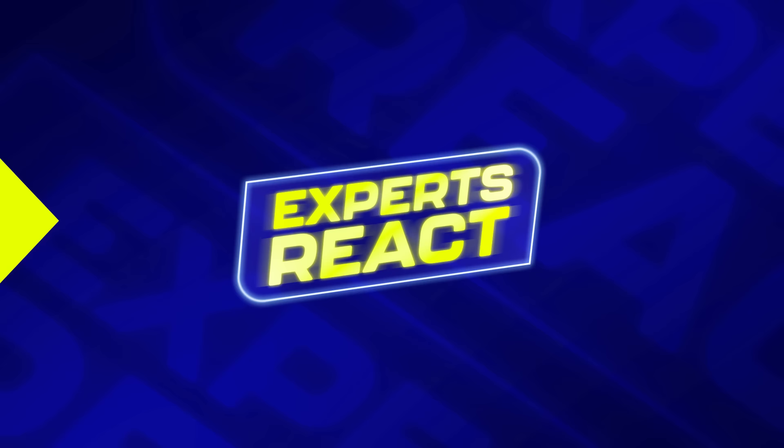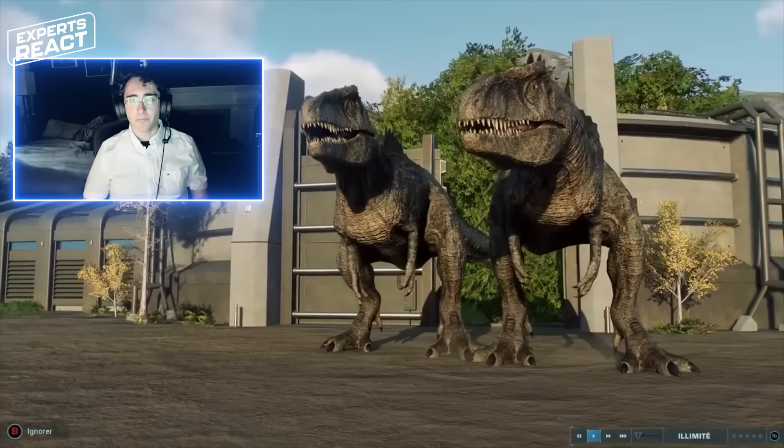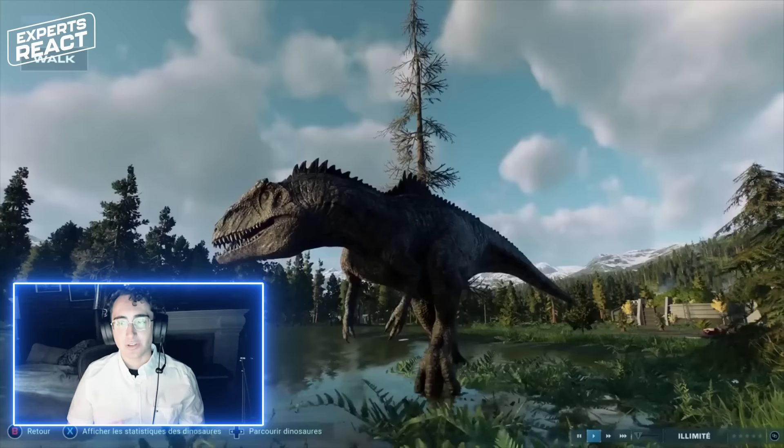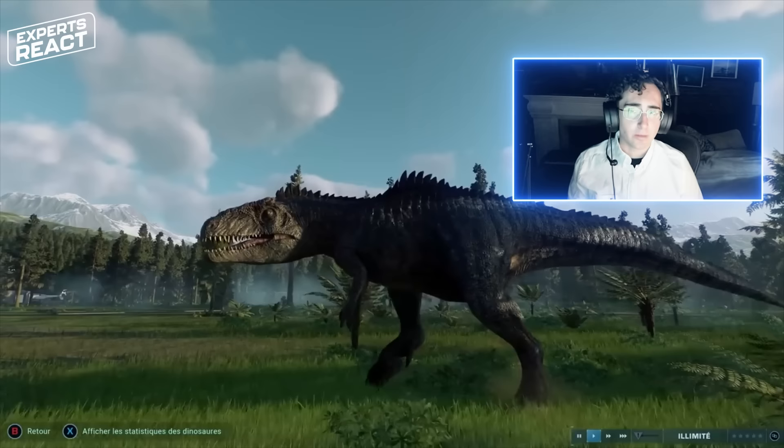Giganotosaurus is one of the largest theropod dinosaurs we've ever discovered — both longer and taller than T-Rex itself, but very likely not heavier. T-Rex is a much more heavily built animal. Two of them appear to have been bred and hatched at the same time for this game. Giganotosaurus comes from a group of dinosaurs for which some social behavior is apparently attested by the fossil record. A very close relative called Mapusaurus was discovered in a bone bed with many different individuals of different size and age, appearing to be a family group killed all at once.